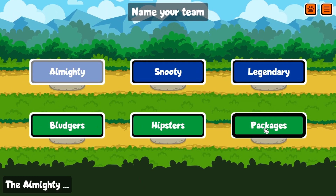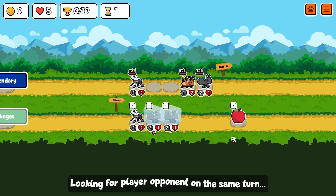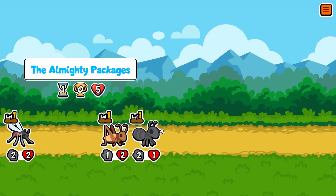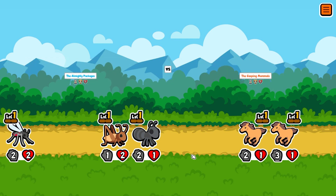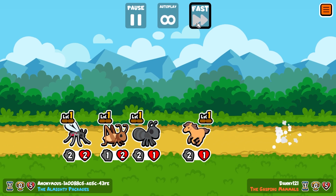We're going to be the almighty packages because, you know, the package is almighty. But anyway, let's get on and see what happens here. We got ourselves a little ant, a cricket, and a mosquito versus two horses. Nay nay, let's do this.